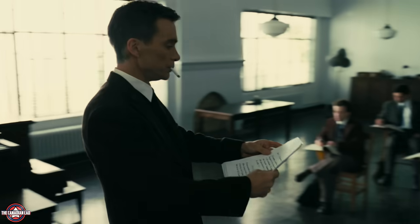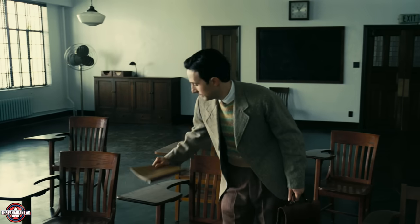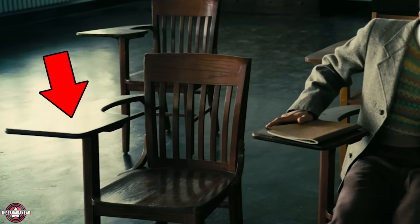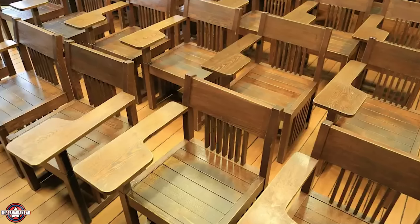Number 18. The room where Oppenheimer teaches quantum theory is an exact replica of his office from the actual UC Berkeley. The desks seen in this room are the classic old UC Berkeley desks with hard wooden backs and tiny connected writing surfaces — an authentic touch that makes it feel extremely Berkeley.